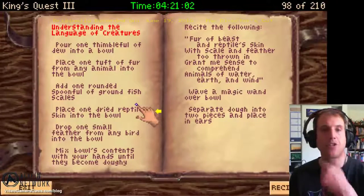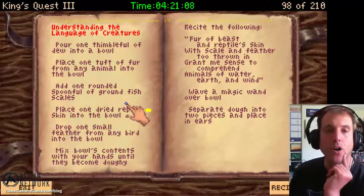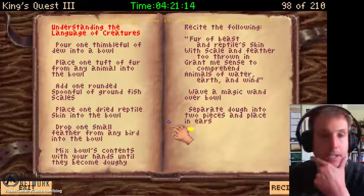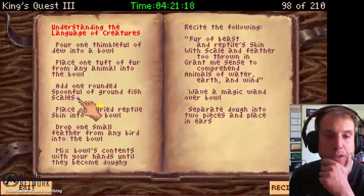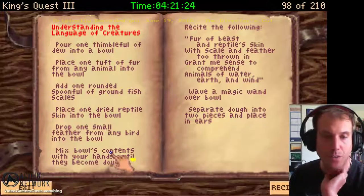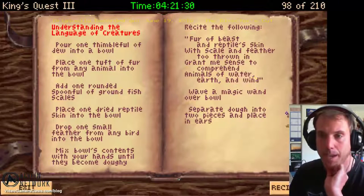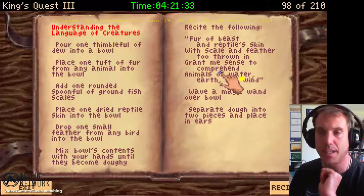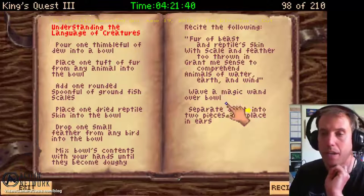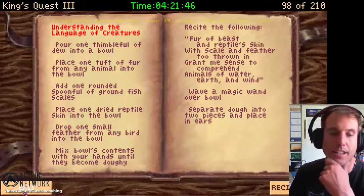The spell is called 'Understand the Language of Creatures.' The instructions: pour one thimble full of dew into a bowl; place one tuft of fur from any animal into the bowl; add one round spoonful of ground fish scales; place one dried reptile skin into the bowl; drop one small feather from any bird into the bowl. Mix the bowl's contents with your hands until they become doughy. Then recite: 'Fur of beasts and reptile skin, with scale and feather too thrown in — grant me sense to comprehend animals of water, earth, and wind.' Wave a magic wand over the bowl and separate dough into two pieces and place in ears.